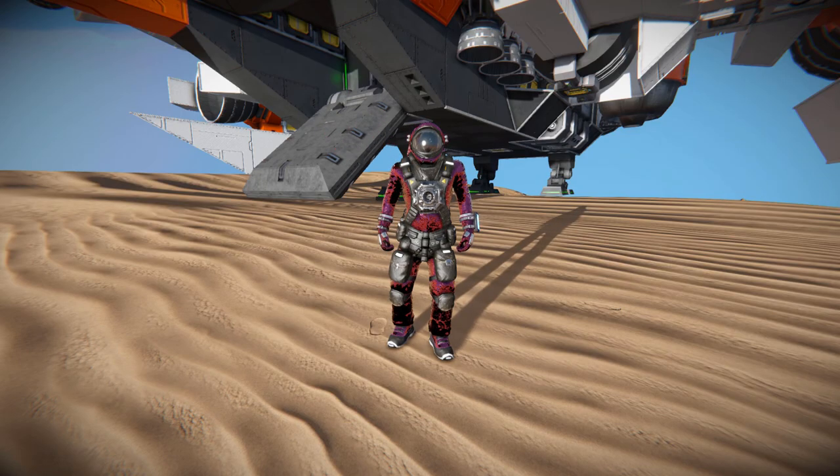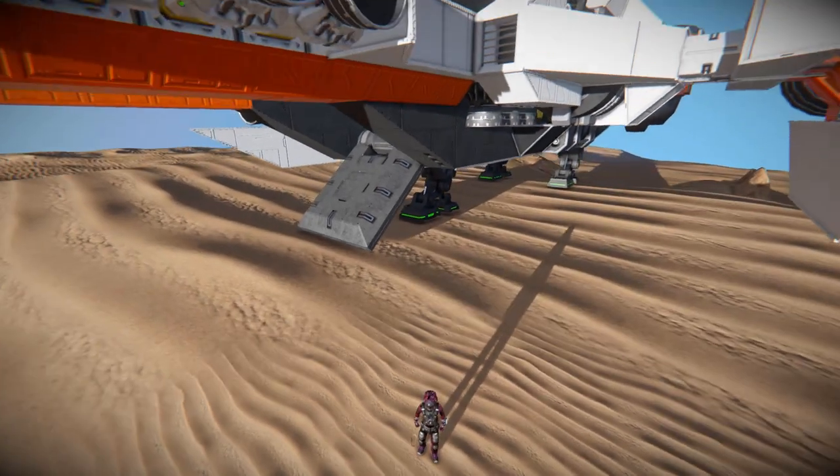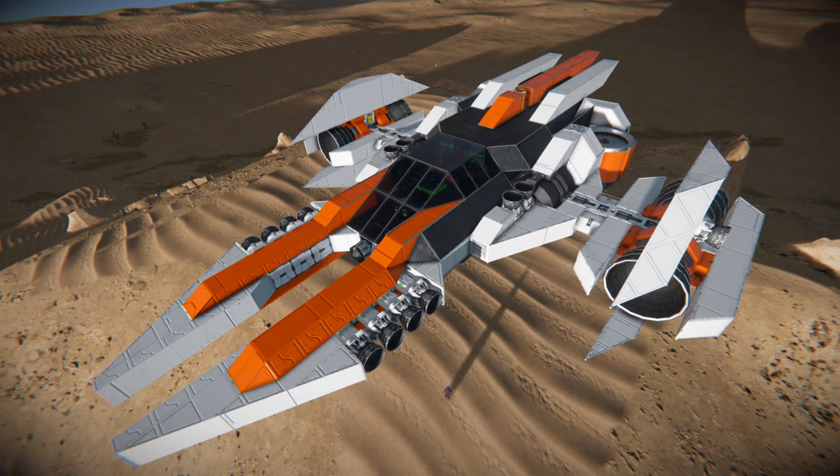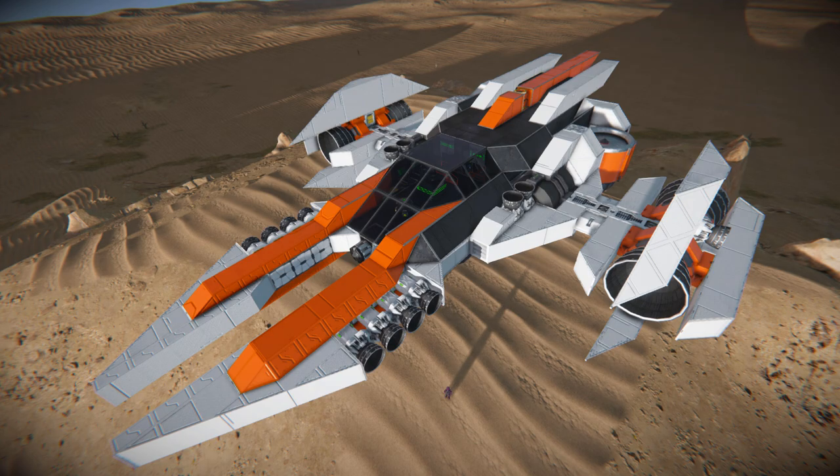Hello and welcome back to another Space Engineers showcase video. In today's video we're looking at another large block non-combat ship, and this one is called the Hyper Driver. This is a large block non-combat ship that features a fairly large interior and plenty of cargo space for everything you need on your journey. From the way it's been designed it looks like it should be blasting around a racetrack.